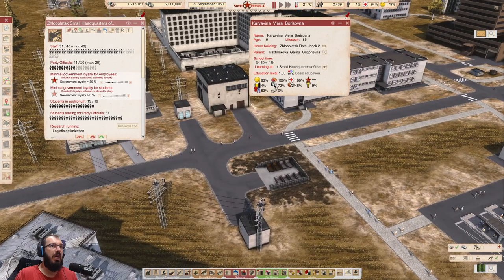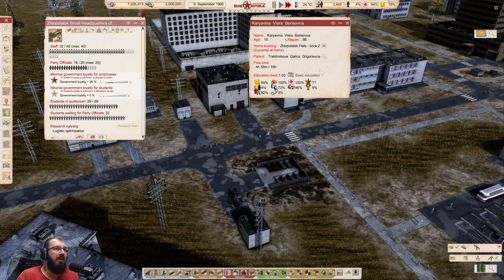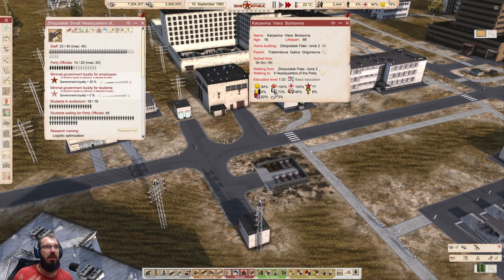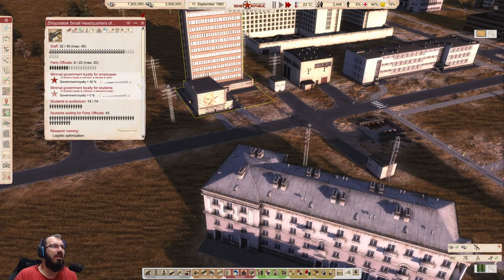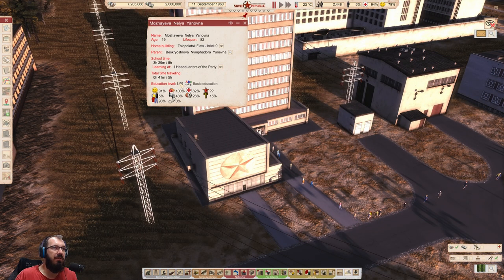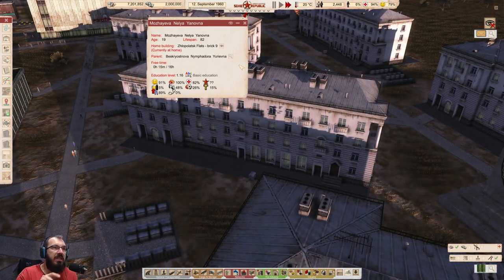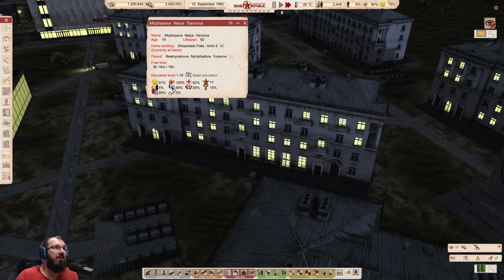This student has been in the university for a few hours and is learning something. Currently the education level is 1.03. Once they leave and do something else, they may or may not increase the education level — at the end of the day it will either be higher or lower. If nothing changes, that doesn't mean anything went wrong; it just takes a little while to educate people. Once you hit education level 2.0, that is when you turn into a worker with higher education, which is what you want.